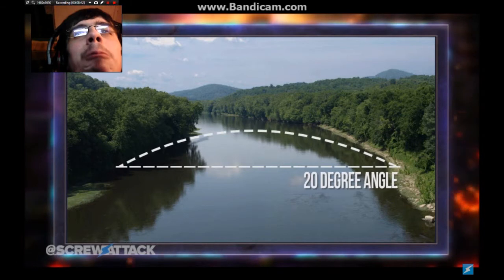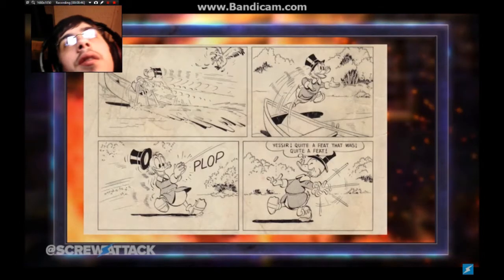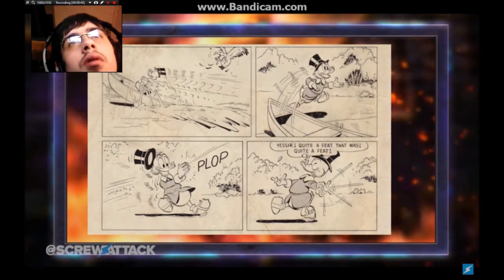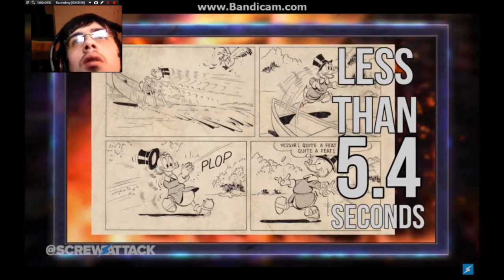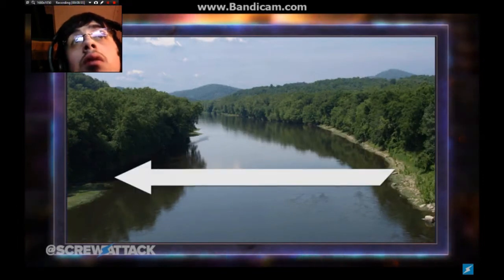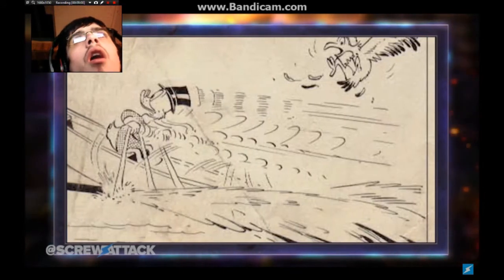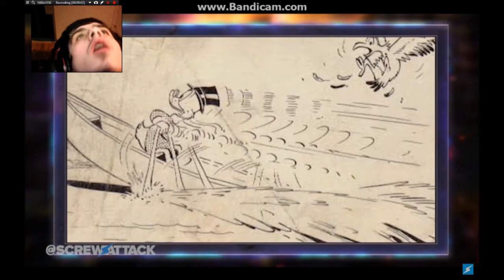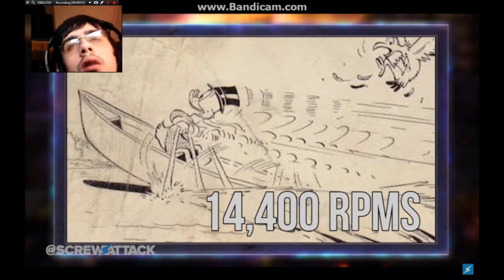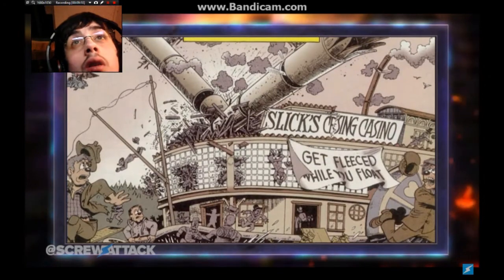After some quick calculations, this means Scrooge must have thrown the coin, boarded his boat, rowed across the entire river, and exited the boat to catch the coin in less than 5.4 seconds. This means he must have been rowing the boat at speeds well over 164 miles per hour. How fast are his arms moving to make all that work? At least 14,400 rotations per minute. That's duckin' awesome - he is strong and awesome after all.